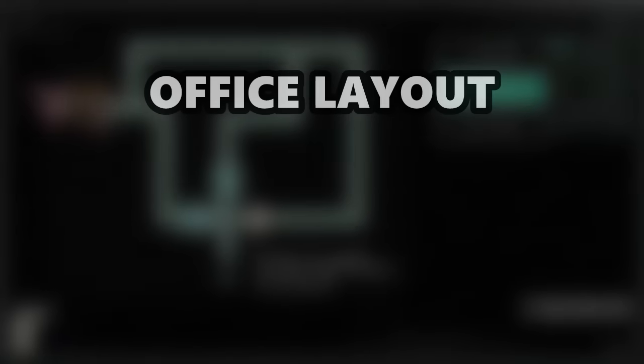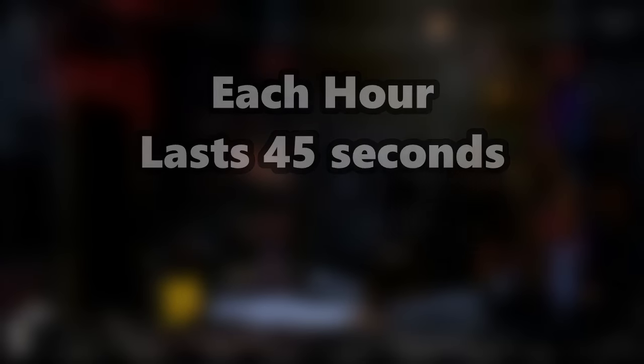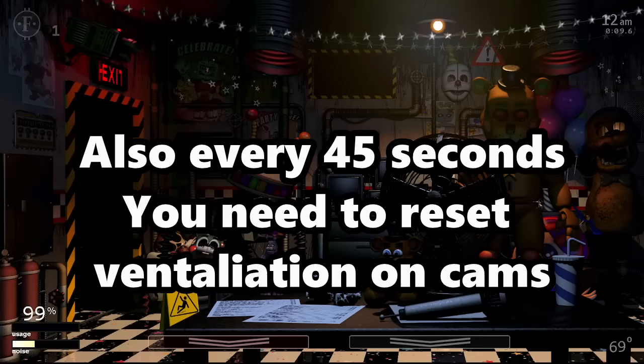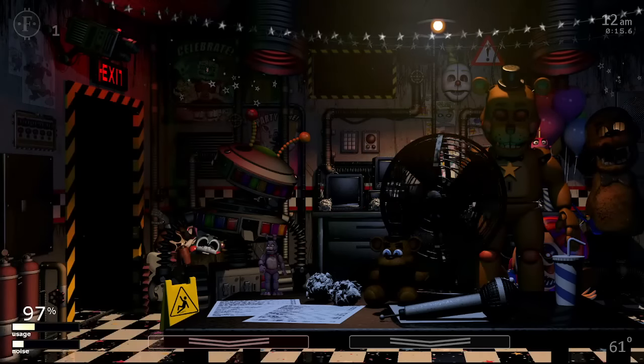Let's start with the office layout and general rules for Ultimate Custom Night. Nights last for 4 minutes and 30 seconds, with each hour lasting 45 seconds. The game runs at 60 frames per second, so use that to determine how fast certain characters move when we start getting into the code. You have a camera system with 3 different systems attached to it, which I will get into later.